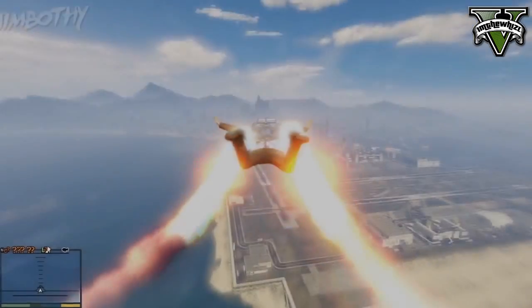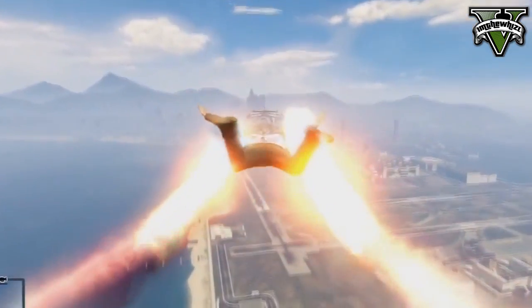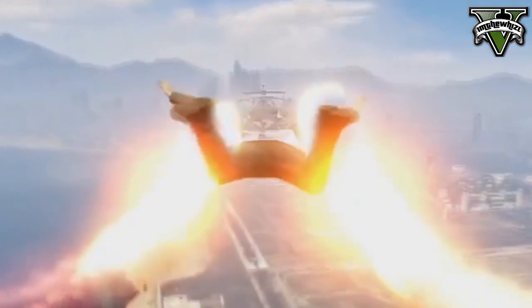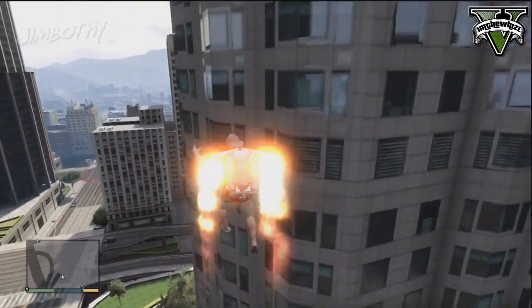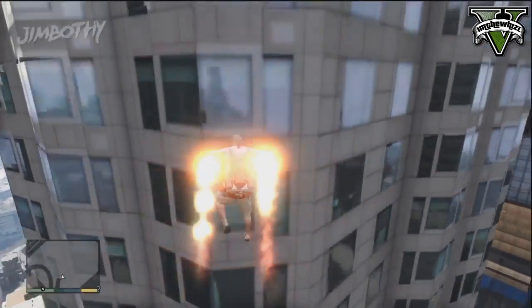Then in the second clip in skyfall mode, if you look closely, Trevor has a parachute on his back. That means the jetpack was just put there in post — because why would you need a parachute if you've got a jetpack? And in the last clip you can clearly see again his hands: he just jumped off the building and reversed it so it looks like he takes off with the jetpack.